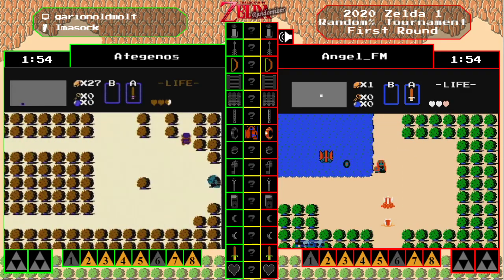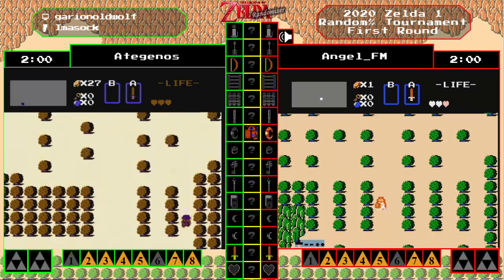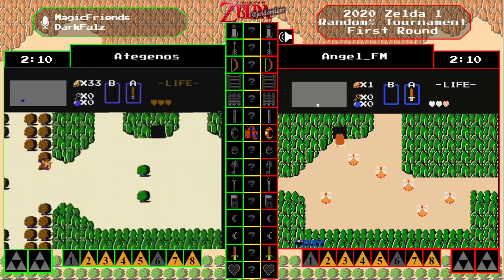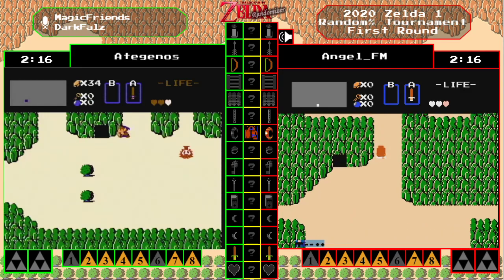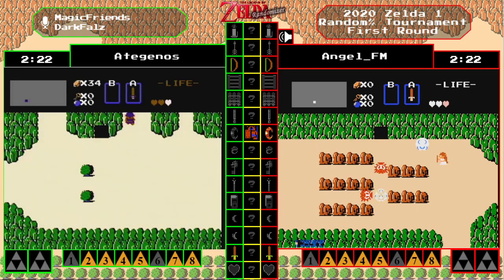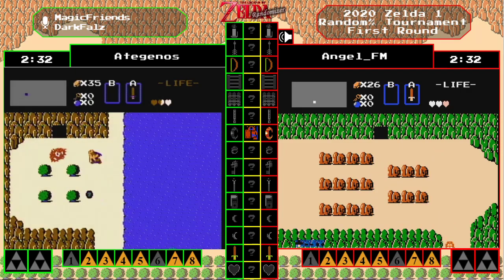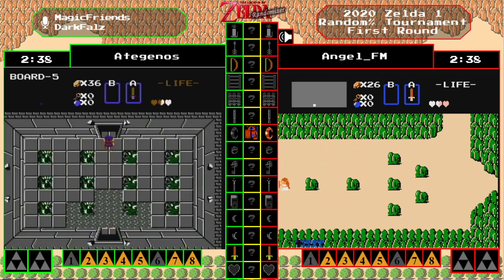If he can find those two triforces he can go start digging. Now just because nine might be open we still need to find things — we still might need to find the bow, we might need to find the silvers. Well, we have the bow already, cancel that. As we saw in the last seed, just because you can get into nine, just because the princess — ganon might not even be required — but that doesn't mean you don't need other things to traverse. We could have extra bosses on with like a goma or a dig dogger blocking an important door, we could need ladder, we might need keys and bombs, so anything is possible in these randomizer seeds.